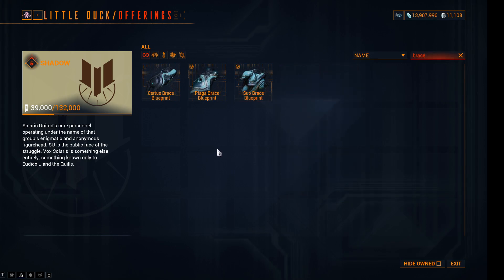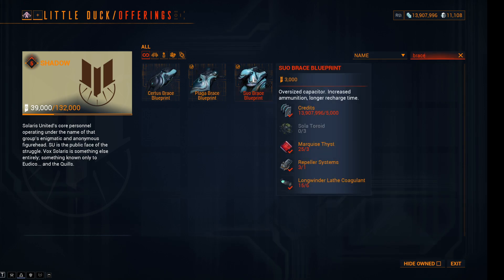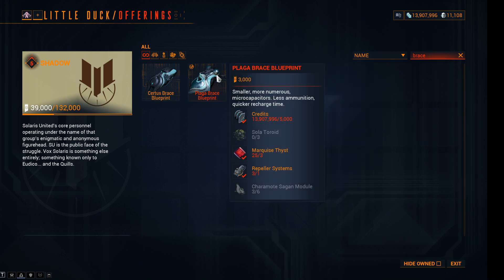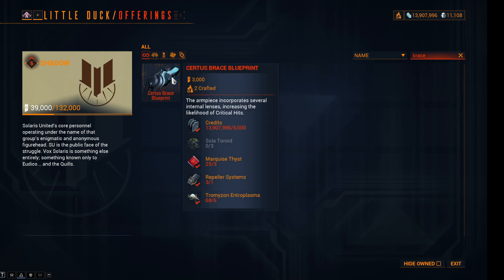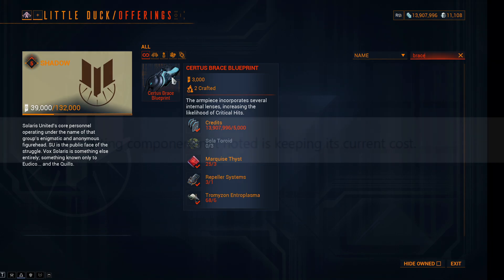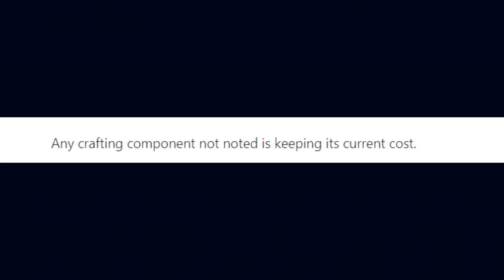And lastly for the Solaris Braces. For the Suho Brace: Solar Toroid 5 to 3; Longwinder Sagan Module 10 to 6; and Marquee Thist 5 to 3. For the Plaga Brace: Solar Toroid 5 to 3; Cheramote Sagan Module 10 to 6; and Marquee Thist 5 to 3. Lastly the Surtus Brace: Solar Toroid 5 to 3; Tromazon Entroplasma 10 to 6; and Marquee Thist 5 to 3.